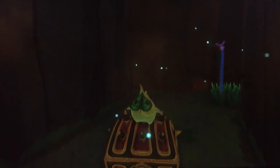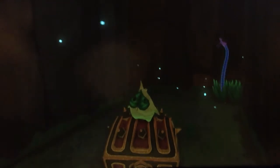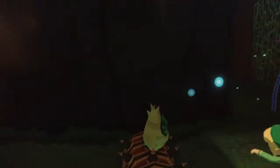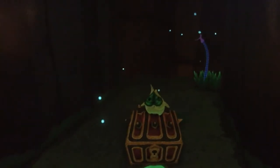Hey everybody, VampireLore1024 here and welcome to another Legend of Zelda: The Wind Waker HD glitch. So I'm in the Wind Temple, doing the command melody and playing as Makar. Link's right there. So this is basically like the medley glitch, only with a different character.